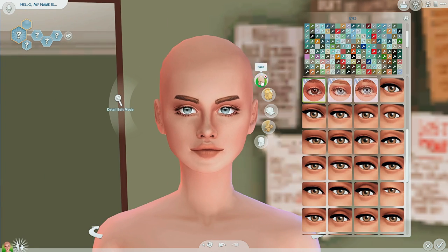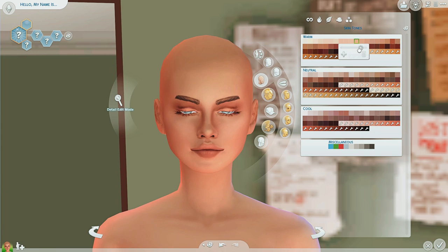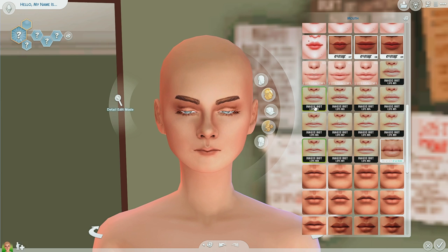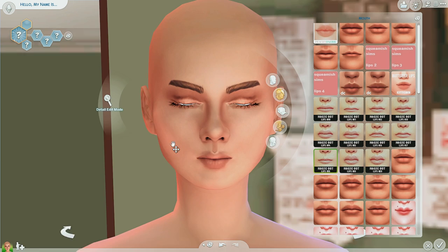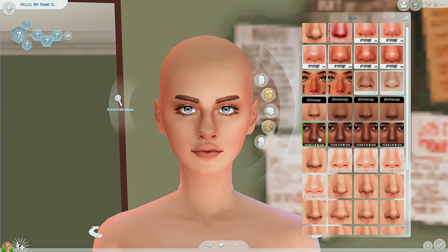So I kind of made this create-a-sim, which I'm not uploading the sim to the gallery because I kind of messed up and deleted her before I could. But I am going to put down the custom content links in the description for all the custom content she's using, which is obviously going to be Maxis Match and Alpha content.